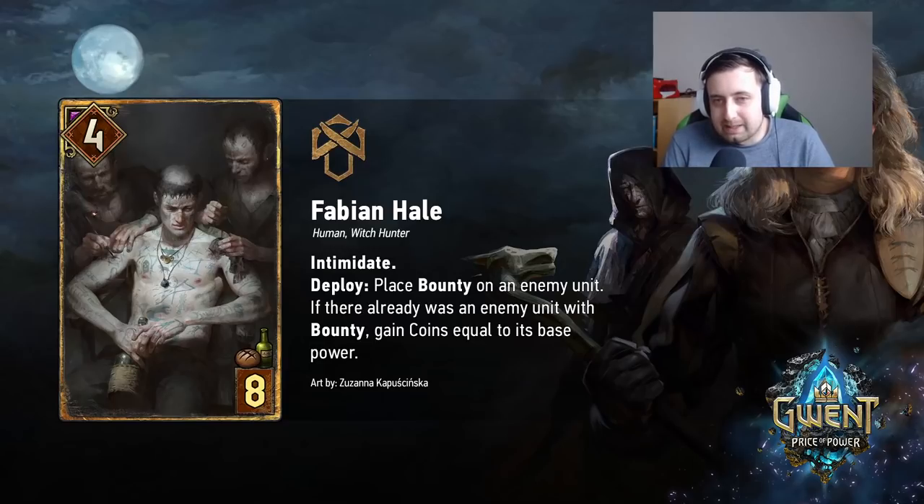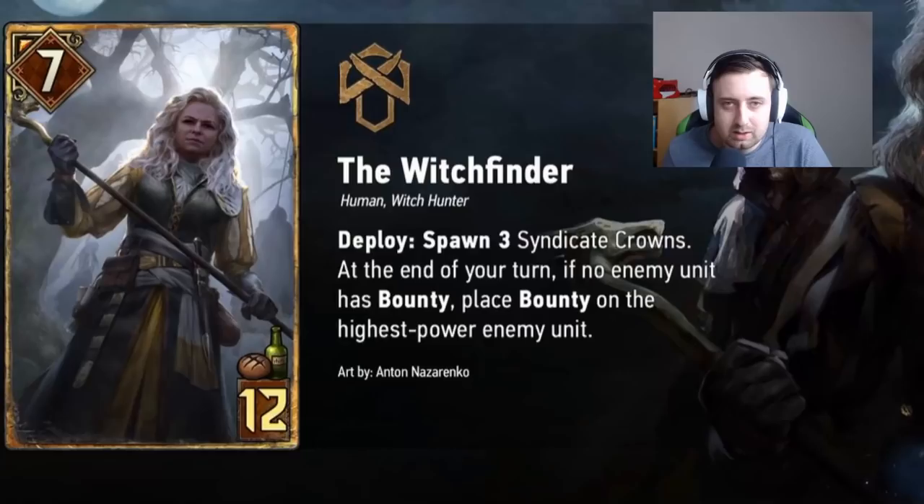Worst case it just places a bounty on a unit. Obviously this isn't great because then you're playing a 4 for 8, which is the same body as a Witch Hunter — and a Witch Hunter is a 4 for 4. So you're paying like 4 extra provisions for the effect alone, which isn't great. The real way you want to use this card is together with a lot of bounties. For instance, going back to the Witchfinder — that card automatically gives bounty to the tallest unit. So if you use the Witchfinder to give bounty to the tallest unit, you can follow up with Fabian Hale.